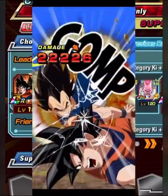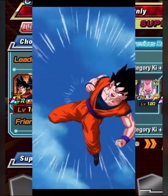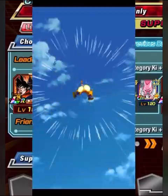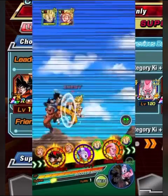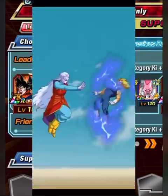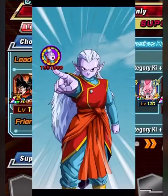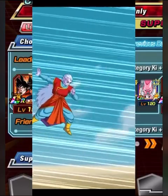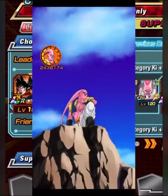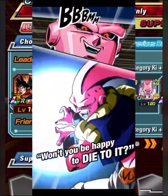On turn one we take a super for 22k with type advantage, but it just shows how monstrous this Goku and Vegeta unit is. We also have the Pickle Boo from the end of the celebration, as well as the Vegeta unit. The only unit I'm not using from the celebration — I can't remember what it was. I only did this run tonight, so that's pretty bad.